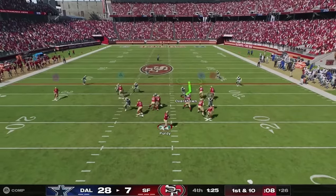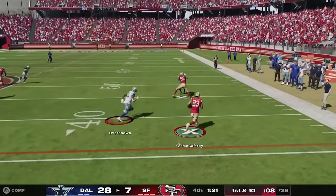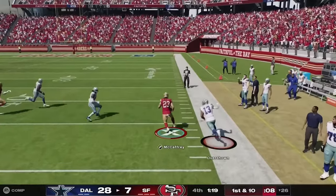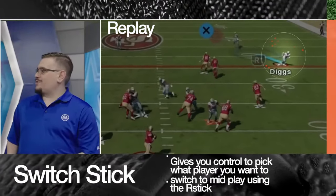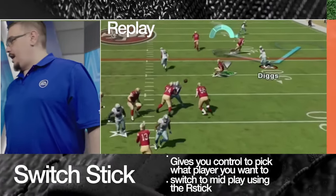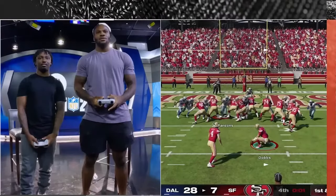Henry might be the Cowboys — it's 28-7. The fact that Dallas is up 28 gives you the ability to control which player you want. You can see the switch stick being attempted there — it's a tough, fully-committed mechanic.